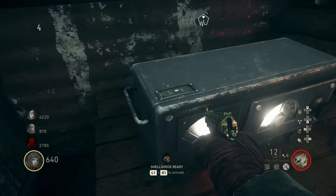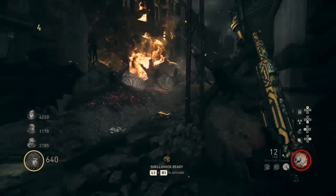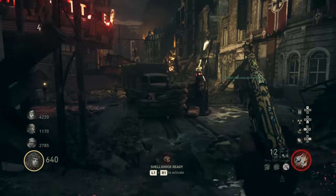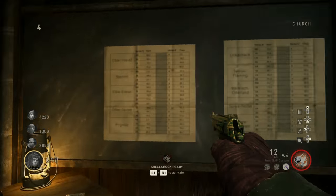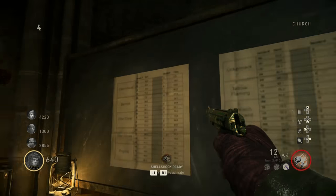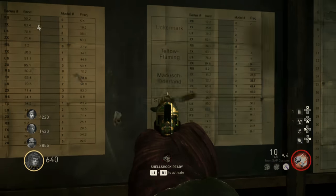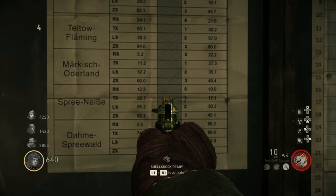First, you're going to want to head over to the radio and look at the top left — there are two letters and a number. Jot that down. Then head over to the map within the church. There will be a red pin on the map with a location. Look to the left of the map; there are two pieces of paper. On those, match up the location with the make and model of the radio.